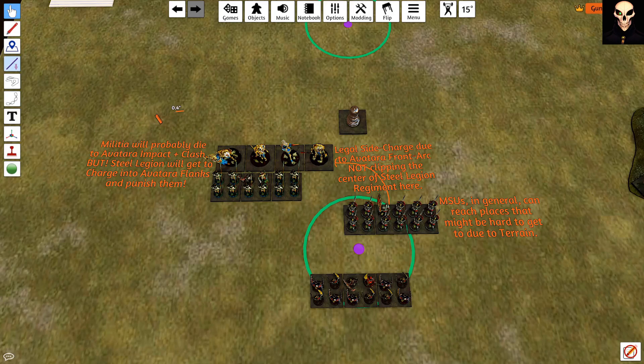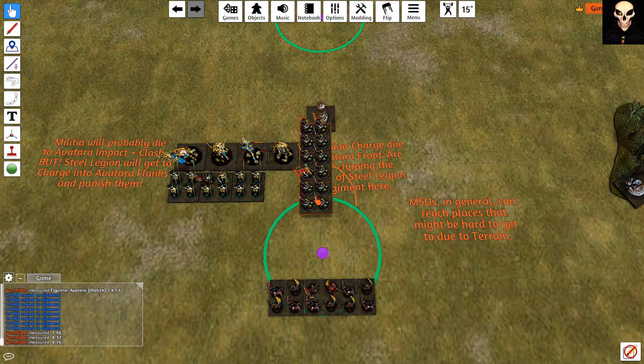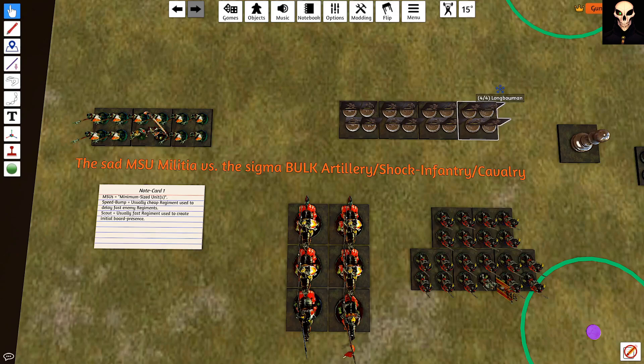Their primary weakness is that they won't last long when in combat, usually. Light and medium class regiments tend to fall victim to this, but heavy class regiments tend to be taken as MSU for points efficiency and to minimize their footprint. These are sent through the flanks to sweep from the side and into the center.